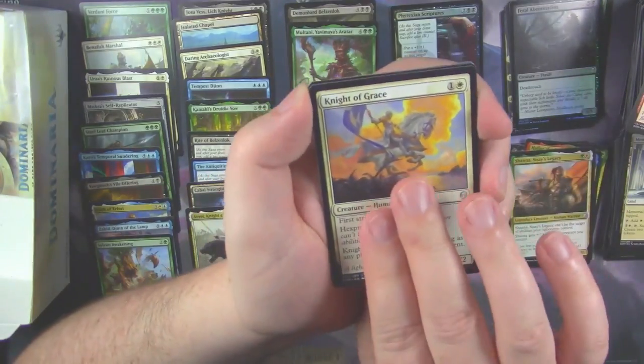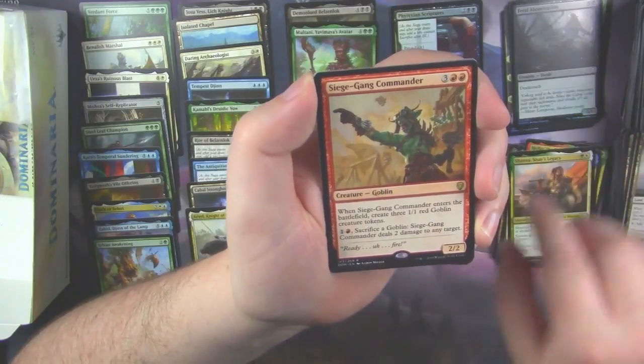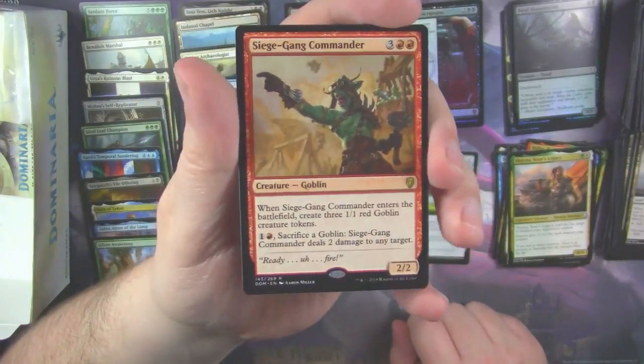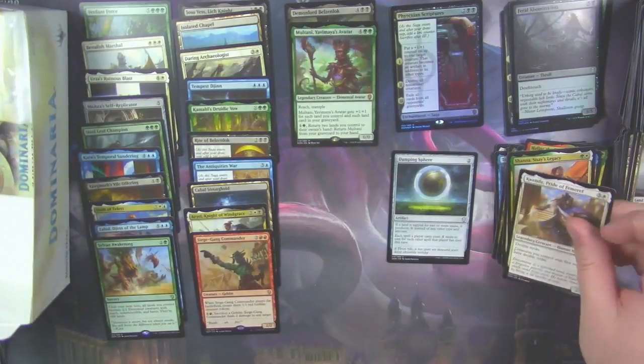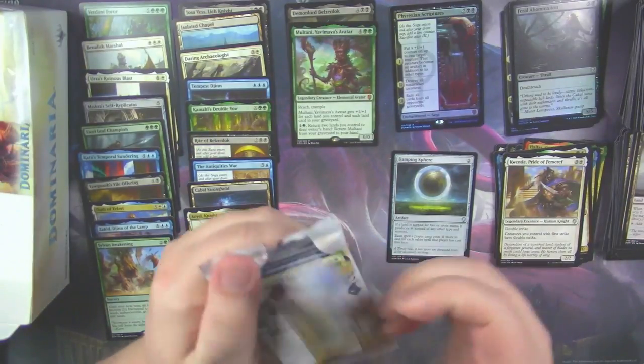Knight of Grace. Zhalfirin Void. And a Siege Gang Commander — this card is very good in Limited, you can pitch things. And we got a Kwende as our Legendary Creature.